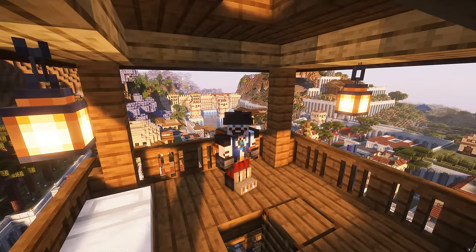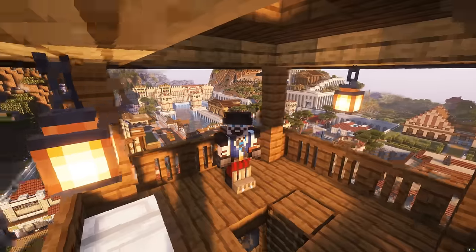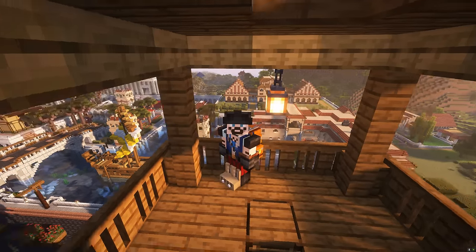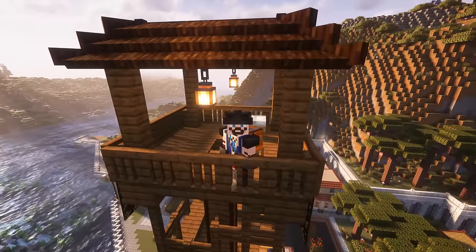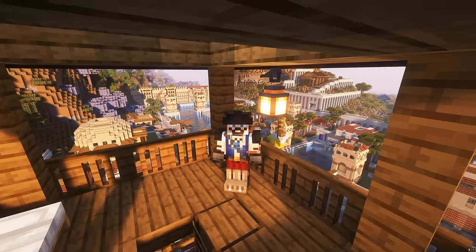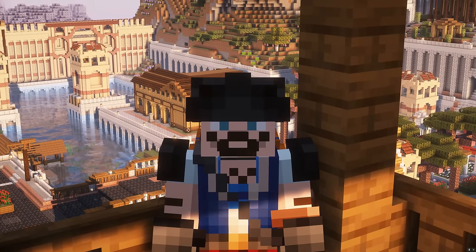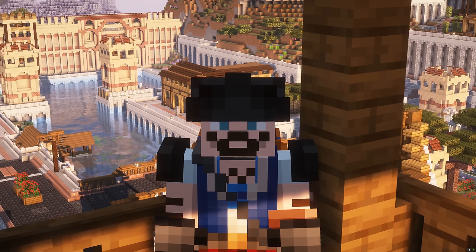Hello my friends and welcome back to Minecraft Mine Colonies Byzantine. I'm up at my favorite place in the colony, which is the watchtower above the warehouse. In the background the colony is looking amazing — we've made some super amazing progress so far. But as you know there's always more to do. You might be able to see in the distance we've decorated the retaining walls over there and got rid of that island in the middle of the water.